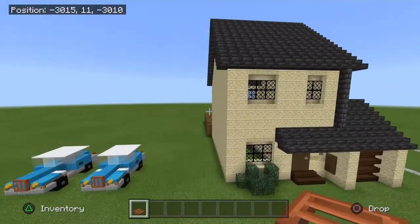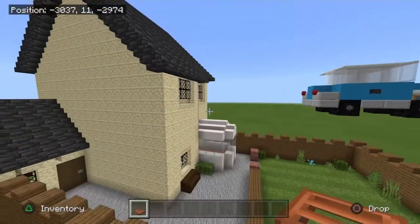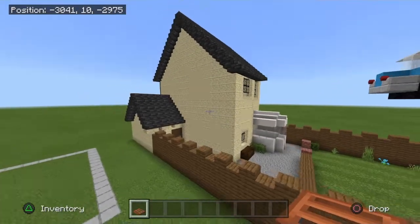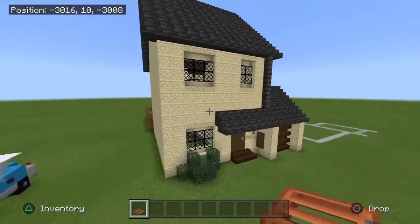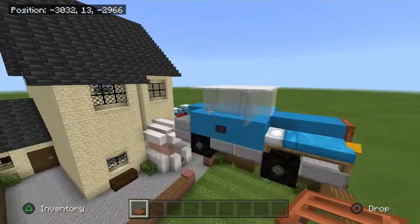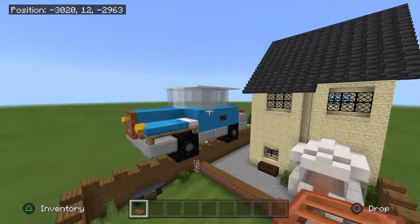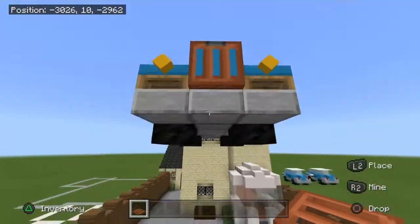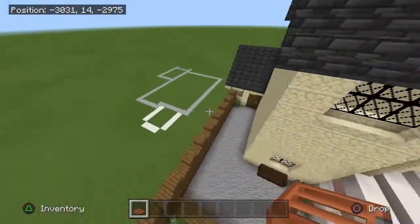Hey guys, today we're going to be building Privet Drive from Harry Potter and the Chamber of Secrets. First of all I'm going to show you how the house looks, and also I'm going to show you how to use structure blocks to make a whole drive, and to copy the Ford Anglia from the last tutorial and paste it up here. So let's get straight into the tutorial.